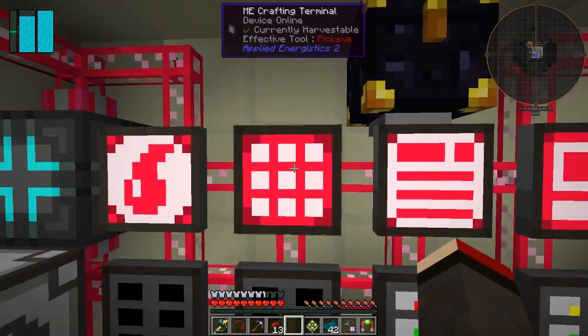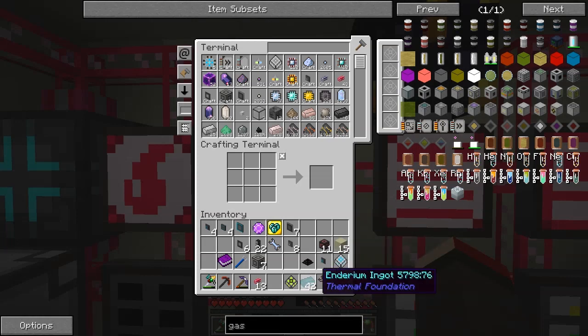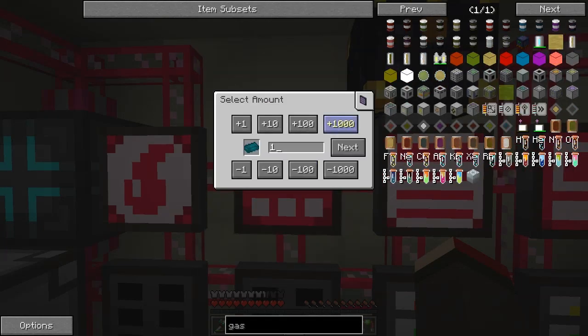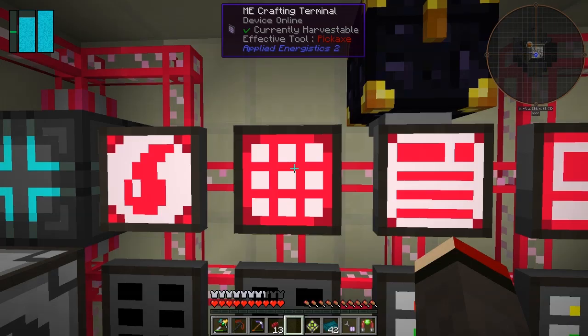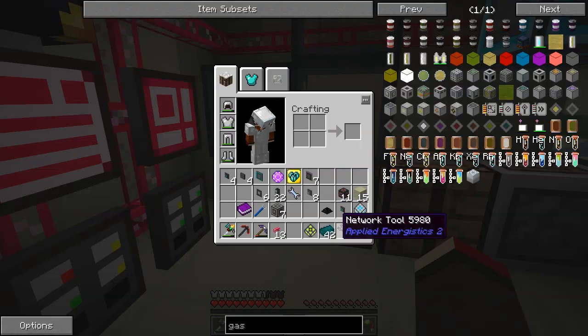Last time I managed to get the enderium to be relatively cheap. So now if we want to craft 100 enderium ingots — I've got 40 odd here — it's complaining because we haven't got enough sulfur, and tin is also quite low, so let's go and fix those first of all. We've got some export buses and some cables, so that'll do.